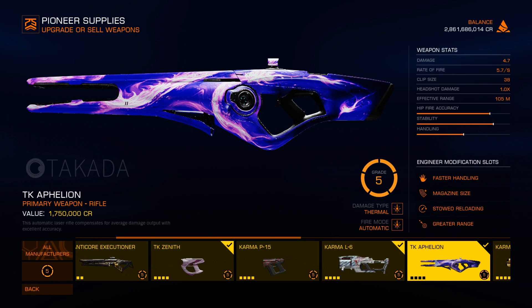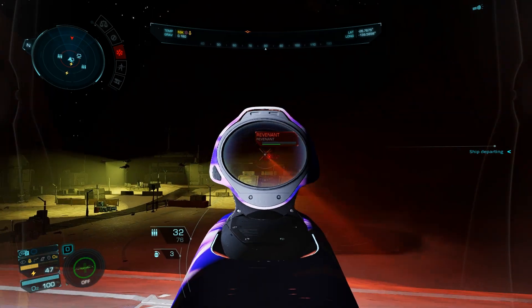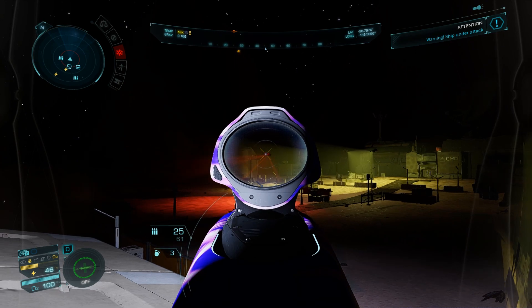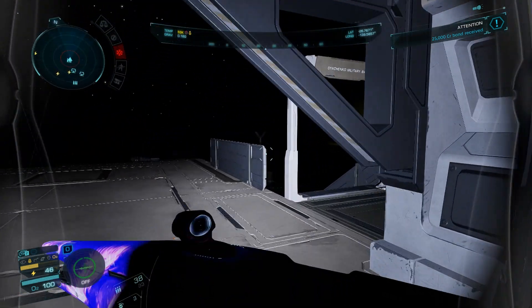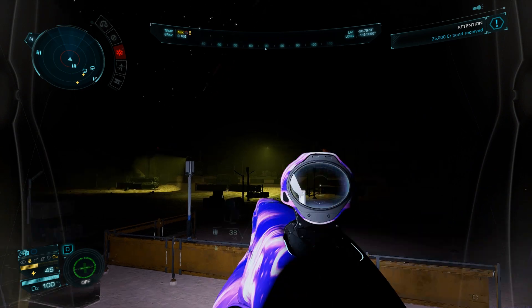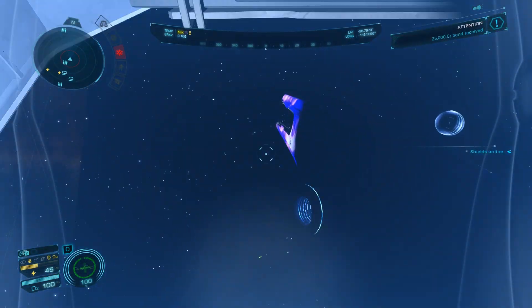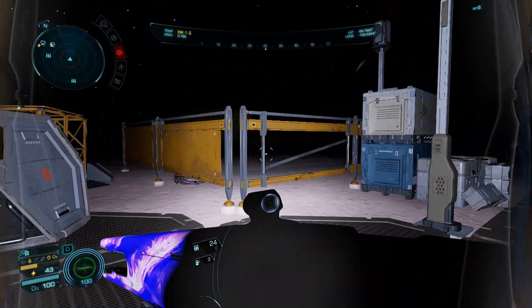Next, on to what I think is the second best weapon for killing Thargoid drones — the laser assault rifle. It's pretty much hitscan and it's very good at range. I have the greater range mod on this, and it's very accurate since it's got very little recoil. It makes a mess of them from a distance, and it's a lot better than the kinetic assault rifle, mainly due to its accuracy.